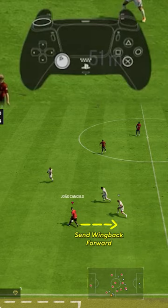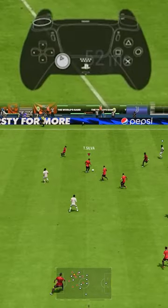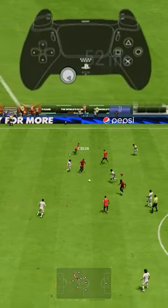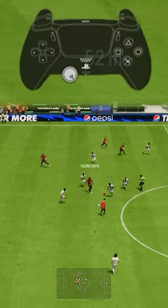First, you need to make sure that your wingback runs forward. If you have the ball with them, you can simply go for a 1-2 pass, or if you don't, point them out with the left stick and tap the L1/LB button to make them run. Right after the run is initiated, you need to cover the ball and create a good passing angle until the runner is almost about to cross the defensive line.